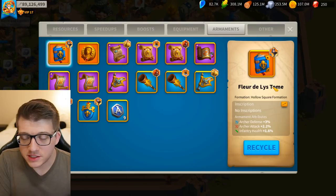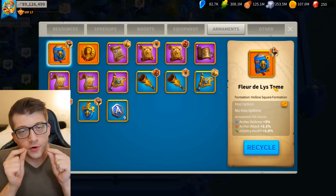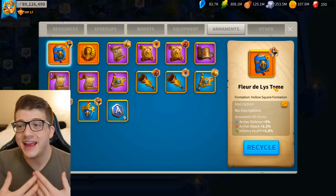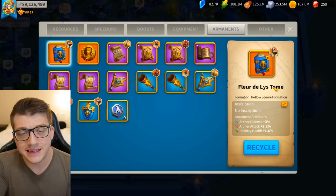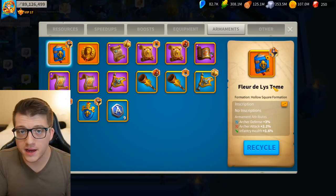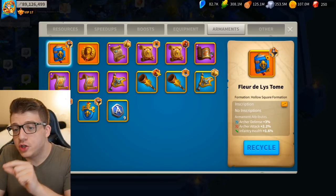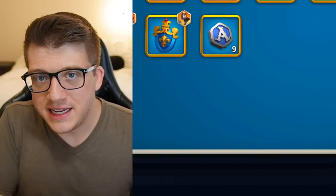Now let's talk about the ugly — the actual truth behind this system and what it's going to do to the game moving forward. The first thing is that a whale's usefulness in a kingdom is now reliant on RNG randomness. Let's say you're a whale and a top choice for leading rallies — you're one of the few people your kingdom can call on to get a good trade. Well, in 6 to 12 months, you have to guarantee through buying bundles that your randomness is going to continue to give you good stats for the formation and troop type you need, with a good inscription on top of that. Your usefulness is not in your control anymore.